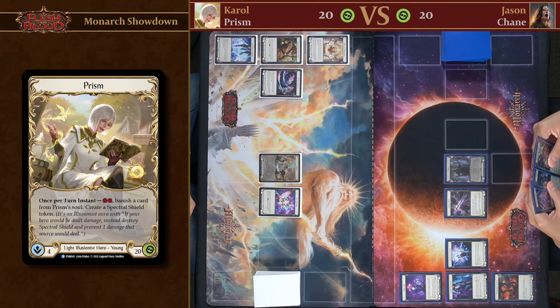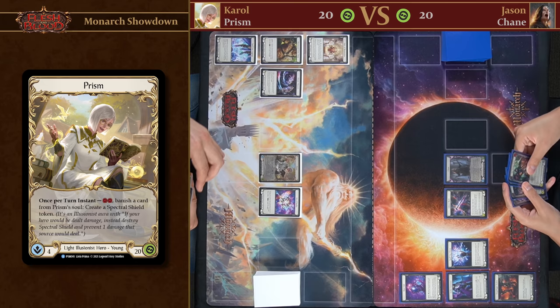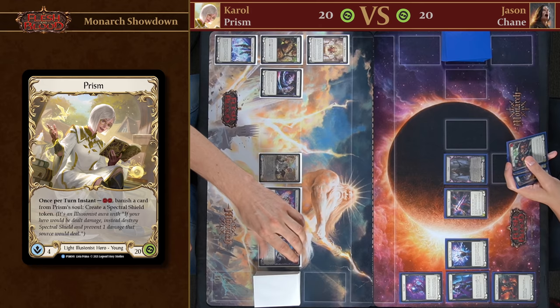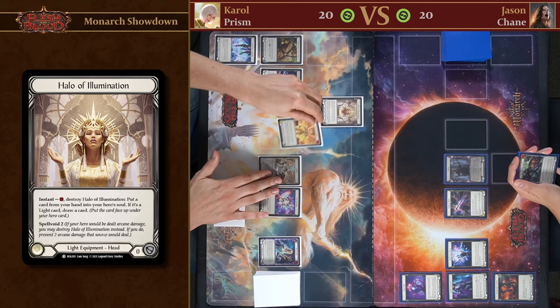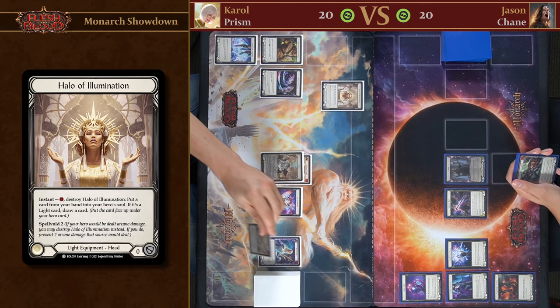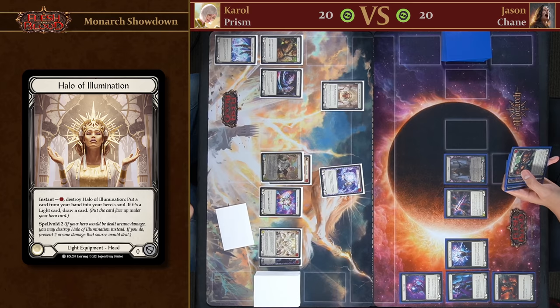Let's have a look at my hand. I'm going to start by popping my Halo of Illumination, which lets me put a card into my soul, and because it's a Light card I get to draw a card. Then I'll get started with my auras and create three Spectral Shields. That's a pretty good start.